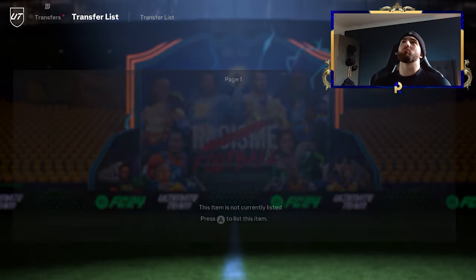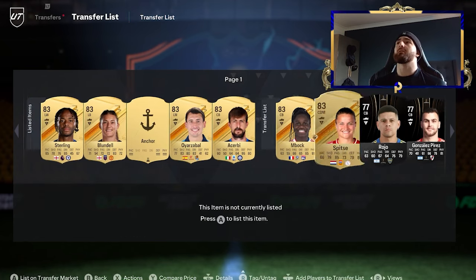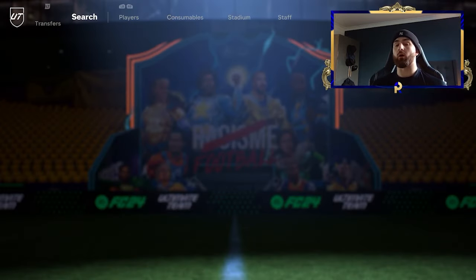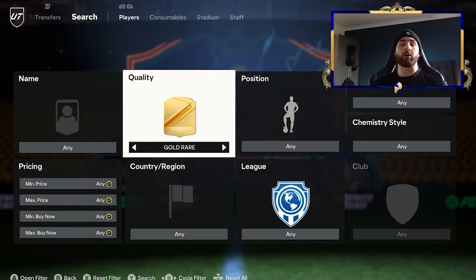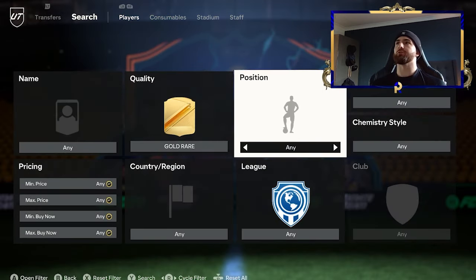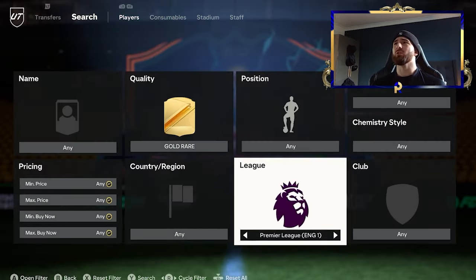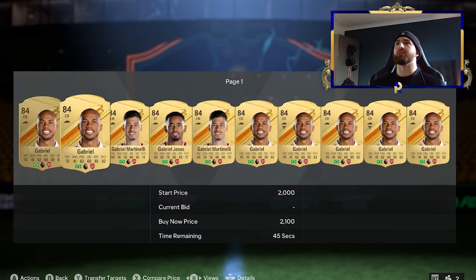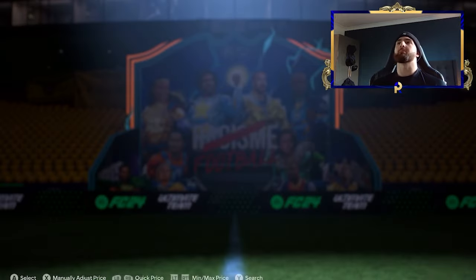Now if you don't have the coins to do that, don't worry — I've absolutely got you. I had a comment asking for low budget filters, so that's what we're going to do. If someone only has 7,000, 8,000, or even 3,000 coins, you want to start by going over to Brazil and Arsenal. That's pretty much the easiest place with that amount of coins. You've got 84-rated players on deck — Martinelli, Jesus, and Gabriel. Too many Gabriels to remember.